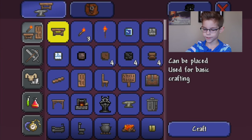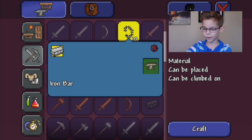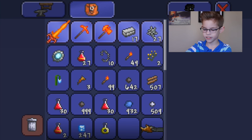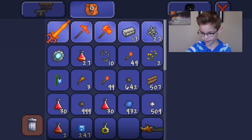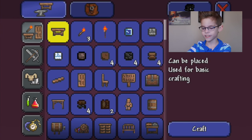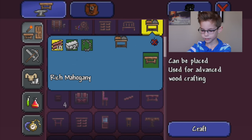So you go and make the iron bars into iron chains, which require only one iron bar. Then take those iron chains and you can create the sawmill, which is down here, so I'll create one of those.